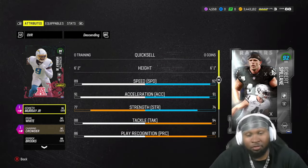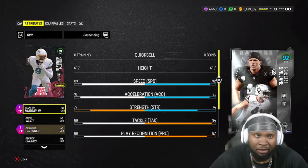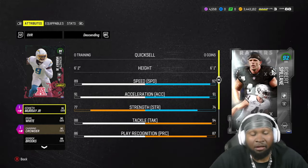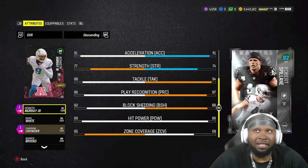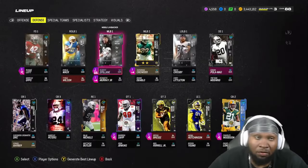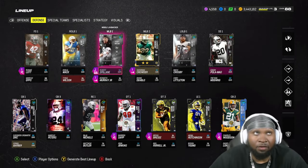Robert Spillane comes in at 6'1", 92 speed, 91 acceleration, 74 strength, 94 tackle, 87 play recognition, 88 block shed, 89 hit power, with a 69 zone coverage. So obviously Robert Spillane will be a very good user.